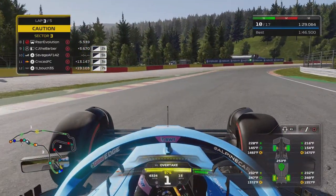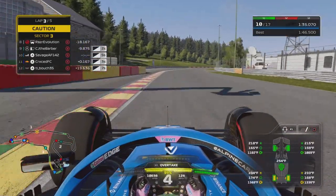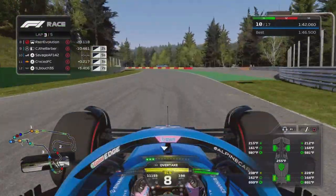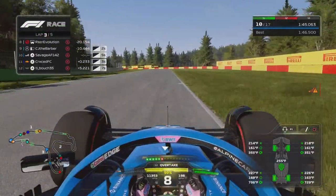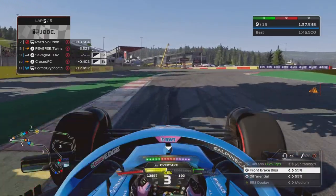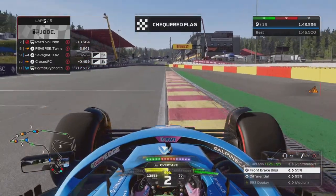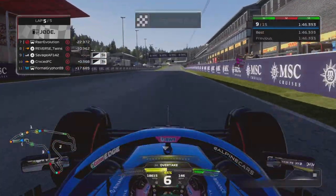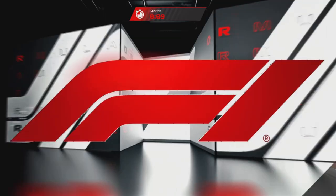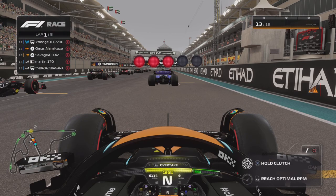I jinxed myself — the tires are going off. We go wide but get back on track. The Red Bull ahead disconnected from the session. Disconnections have been happening a lot in the lobbies I've played. I've seen people get disconnected mid-race, even the race leader once. We're going to get P9, or probably P10 because of that time penalty.